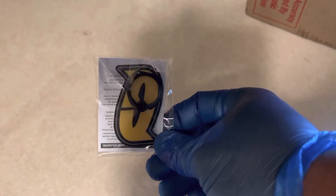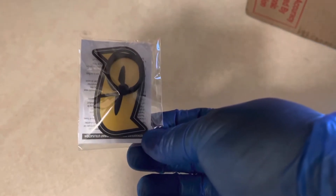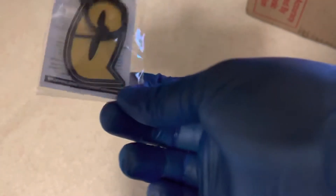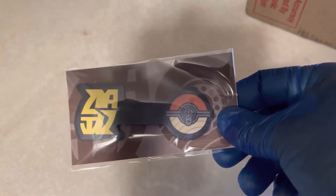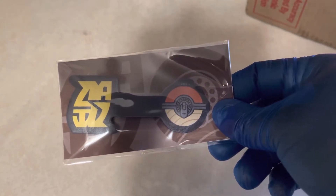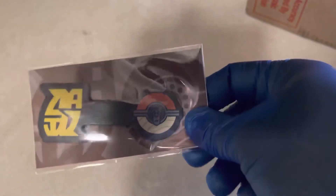I already unboxed one of these before, but this is the Pokémon phone ring holder for Team Galactic — I'll put it on my phone or someone's phone, or just keep it since I already have one. Last but not least of the My Nintendo rewards is the Pokémon Legends: Arceus Galaxy Expedition Team and Poké Ball cable strap. No need to explain much — here's the back of it.